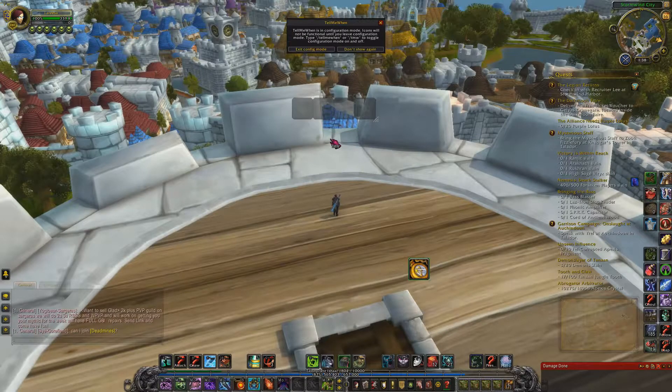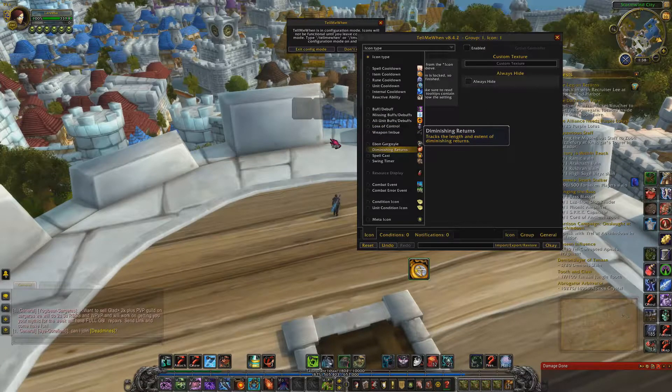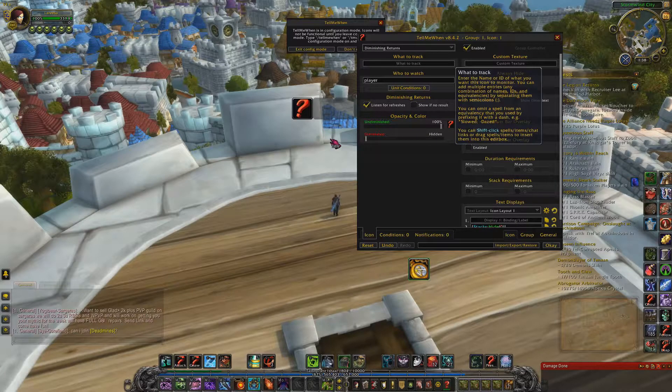In order to set TellMeWhen to track diminishing returns, right-click one of the boxes, go all the way down to this section called 'Diminishing Returns', click on that, and it says 'What to Track'.